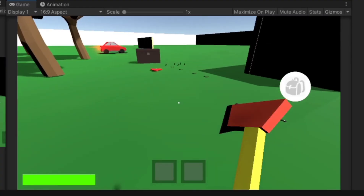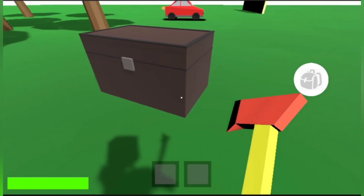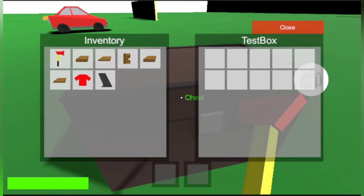The next thing we implemented was storage. This is a crate, and as you can see, moving things in and out of it is pretty easy.